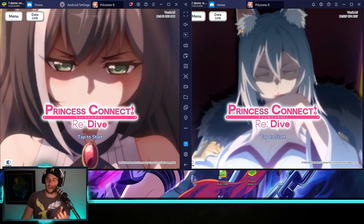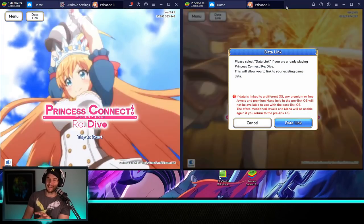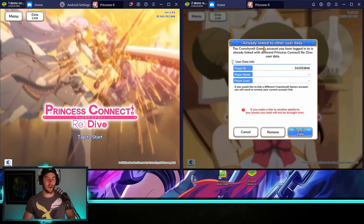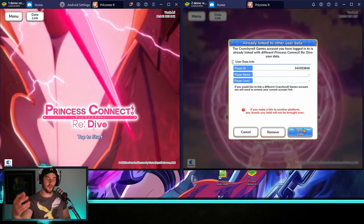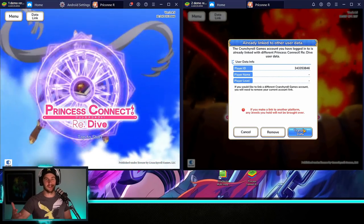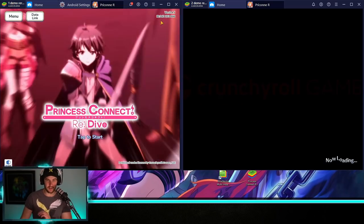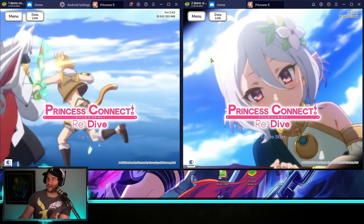Now we go back over to our account that has downloaded all the data and make sure you never delete the data off this one — only ever clear data from the left one. We go data link, go Crunchyroll, enter details, and this time we hit transfer data. The reason we're doing that is because we want to transfer that save file over to this phone since that save file has no progress. It's going to reboot and both will have the same ID.